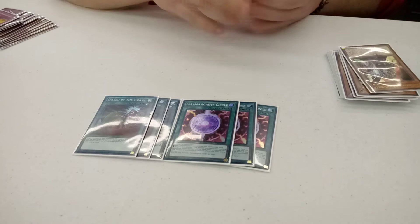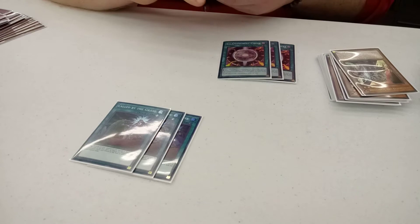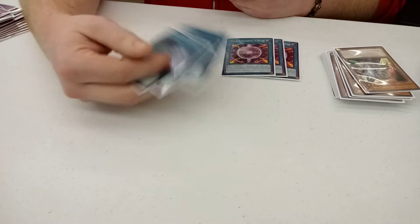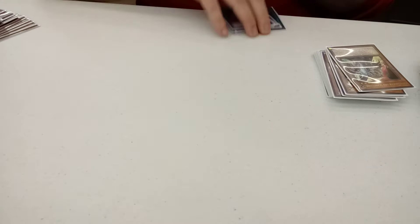Your deck's still combo based and the meta is so graveyard reliant that you really do want to hit that. Like hitting Danger Thunder Dragons, just hitting their only dark target or their only light target so they can't go into their wyverns is gross. And again, Hand Trap — you want your stuff to go off. Mirror match — you can Call of the Grave their Salamangreat cards, their wolf, their Bay Links, allows you to OTK with that.